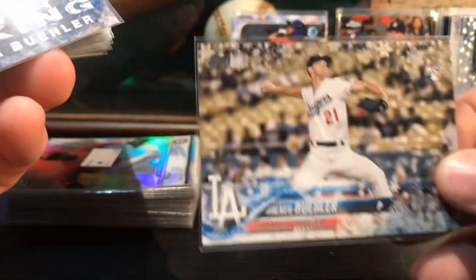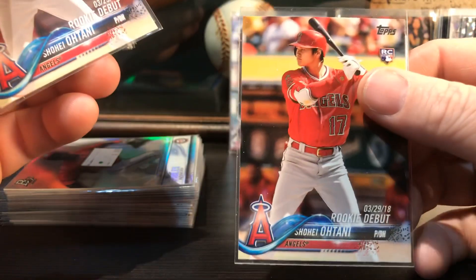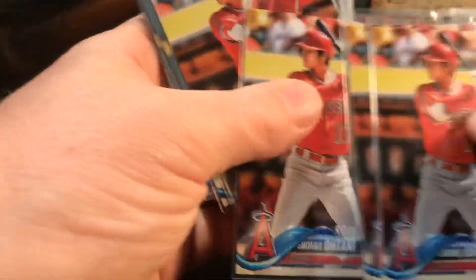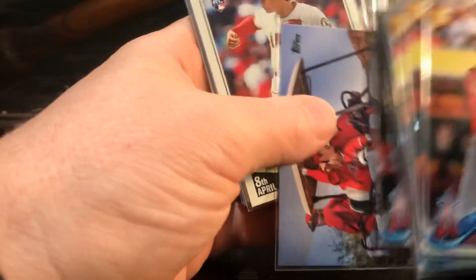Snowflake Holiday, Legends in the Making, some paper Bowmans. I pulled an Ohtani - just like I woke up in a new Bugatti! See how these were pack pulls from him? Pulled a ton of his stuff out of packs.